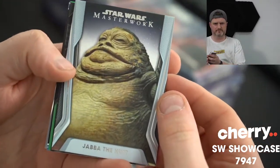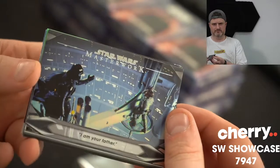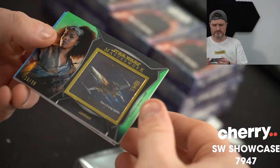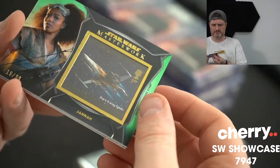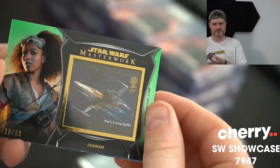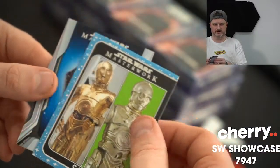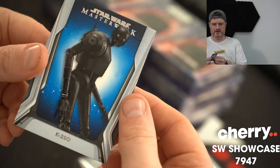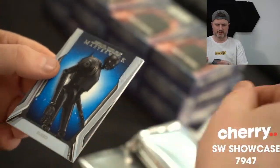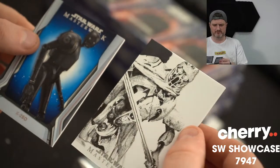Jabba the Hutt. I am your dad — never. That is 299. That is Janna — 16 of 99. C-3PO. I love her Janna — I've never seen a Star Wars movie. K-2SO blue. I thought that might have been our sketch, but it's not him — similar. I don't think it's meant to be him. If you've just tuned in, do you know who this is?